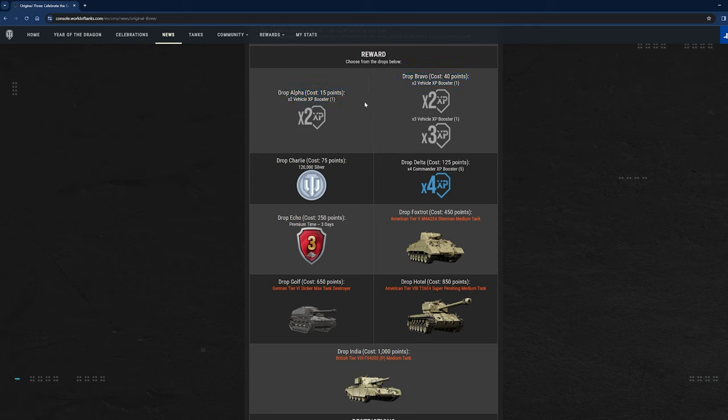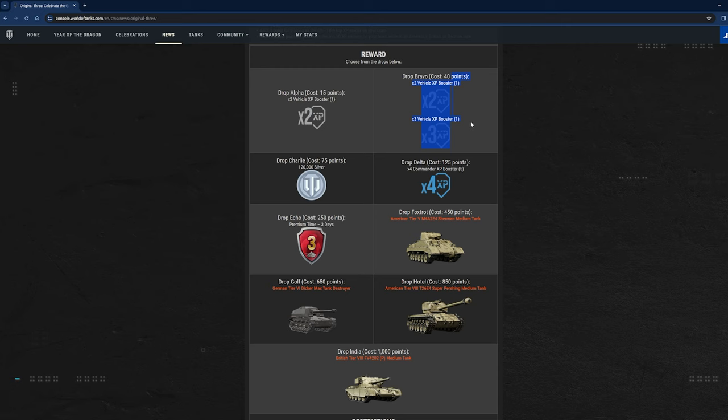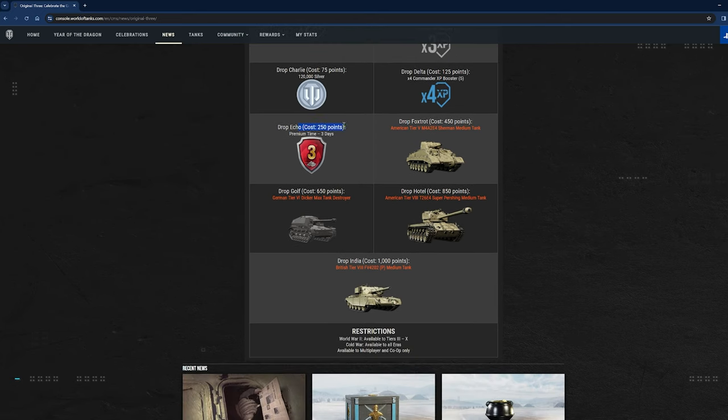At Drop Alpha for 15 points you get a set of 2x boosters. For 40 points at Drop Bravo you get the 2x and 3x booster drops. At Drop Charlie for 75 points you get 120,000 silver, which seems low — I don't think you'd ever want to take that drop. For Drop Delta at 125 points, you get five 4x Commander XP boosters. At Drop Echo for 250 points, you get three days of premium, which could be quite good for free-to-play players.